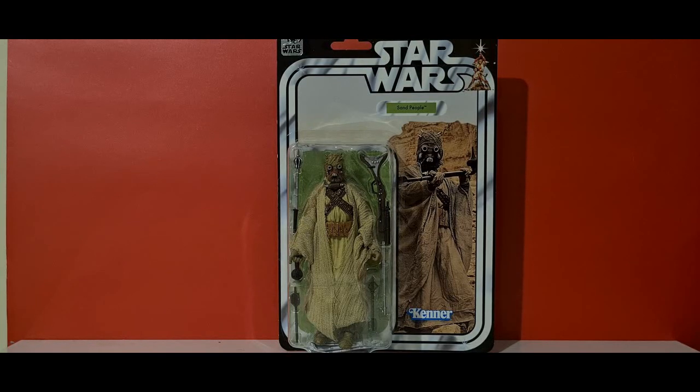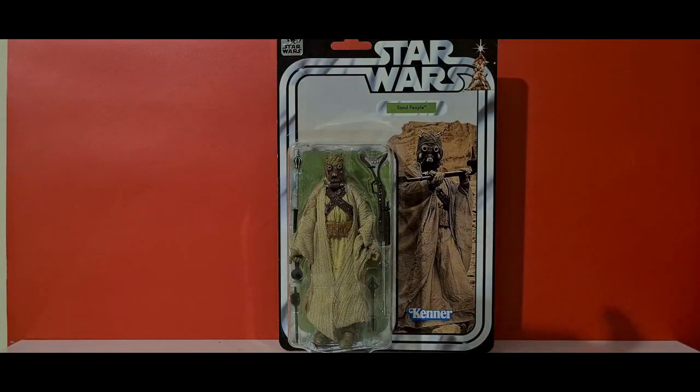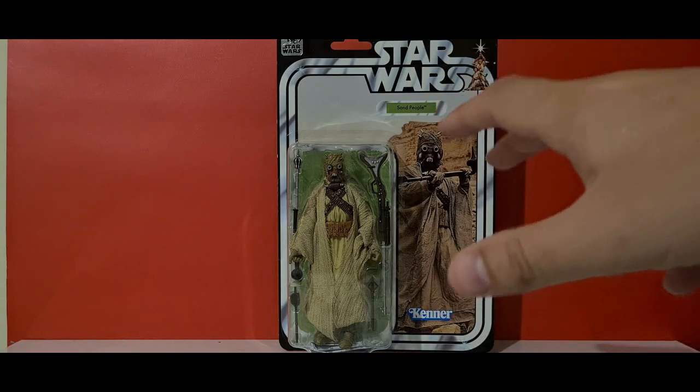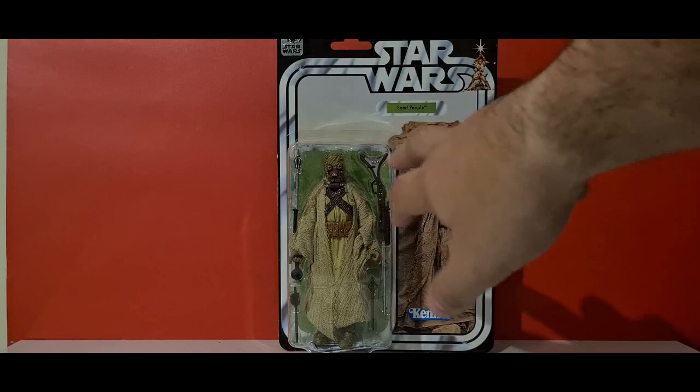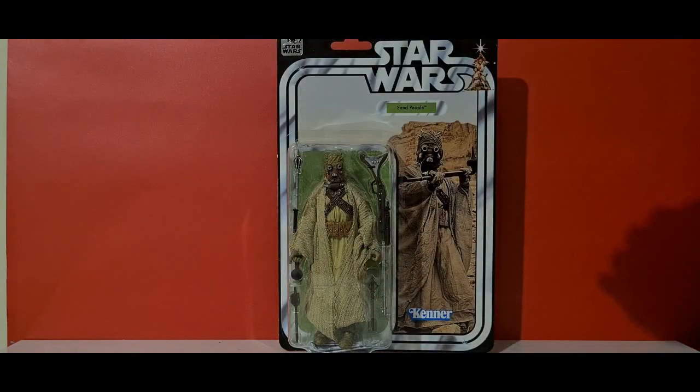So anyway, he's on that Kenner-looking background. We've got the chaser ring around the outside, the 40th anniversary hologram up top, and Kenner written down here. He's in his nice little blister bubble and he looks pretty cool. We've got his gun, the gaffi stick ends, and a little stick in the back so you can choose which end you want.